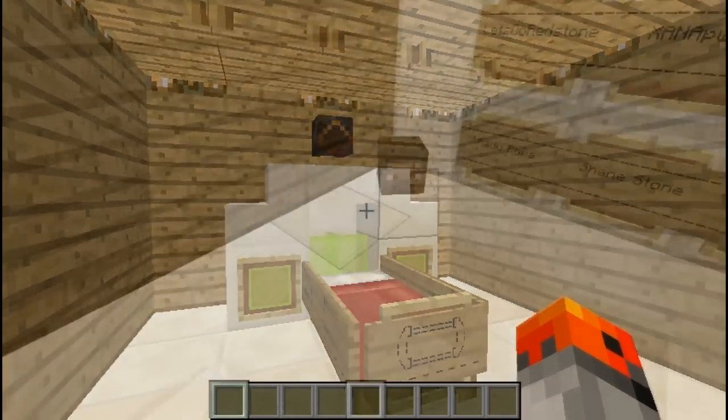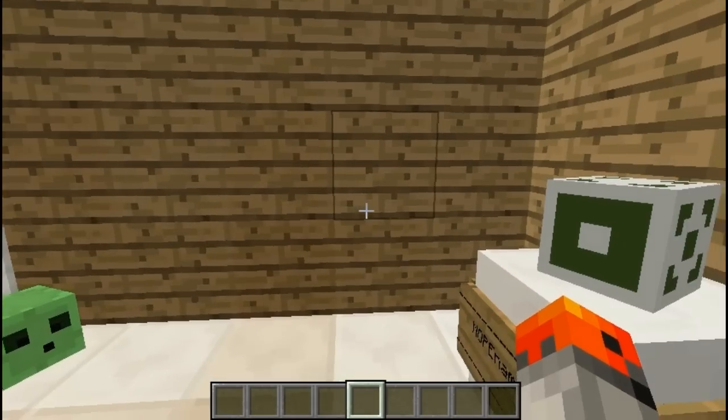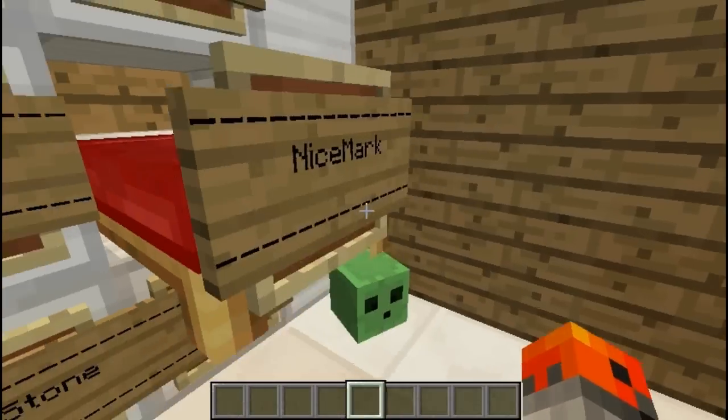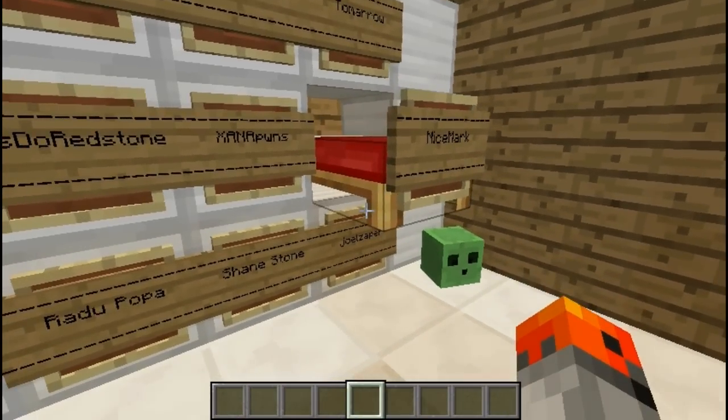And now let's move on to the next one. For number 6, apparently I'm in a morgue. Here is the drawer and it's open. Oh, and apparently I shouldn't be here — I should be sleeping.